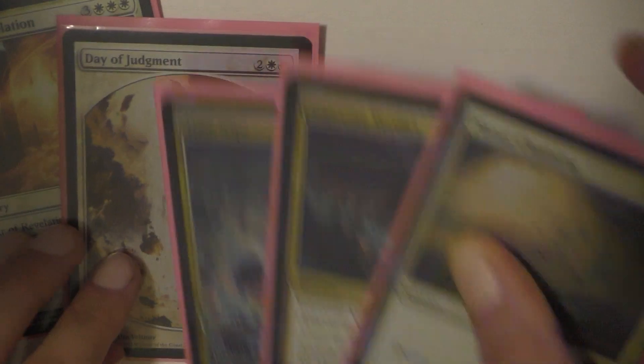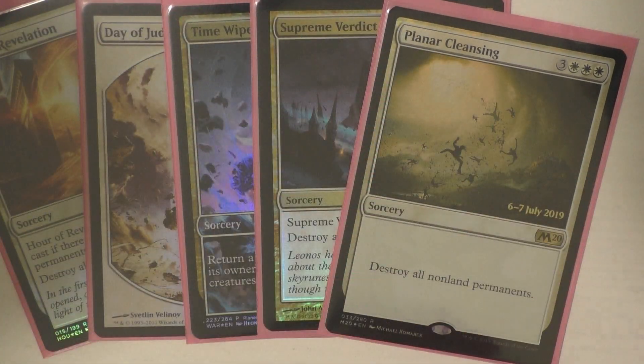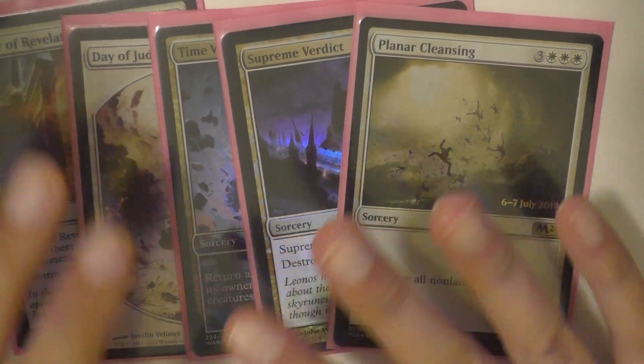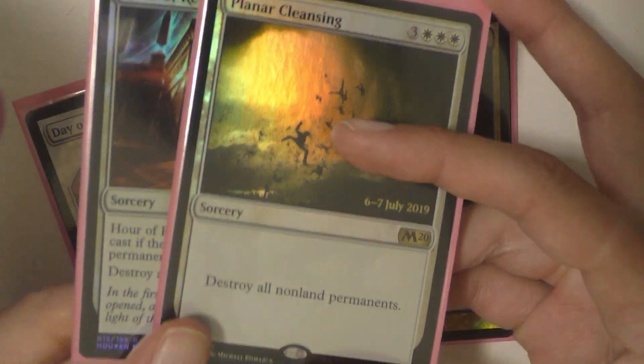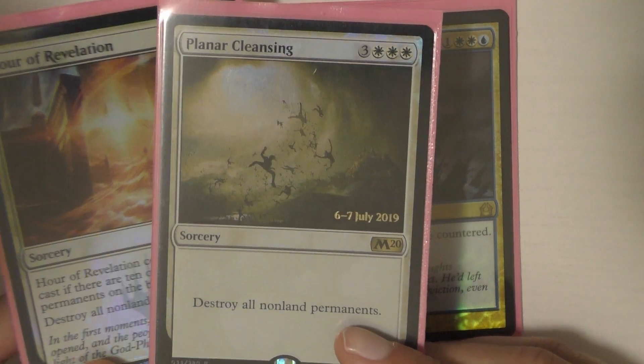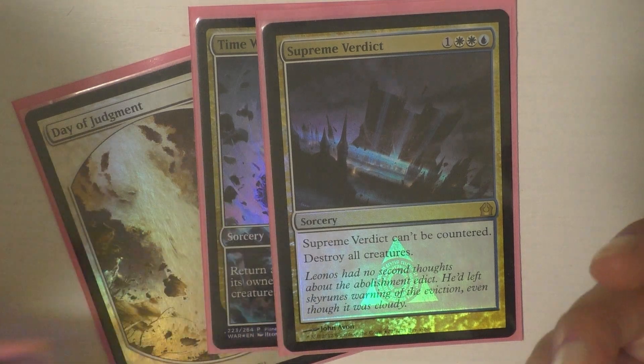Let's jump into sorceries. I have a couple of those — the majority of them are board wipes, and I'm just going to group them together because they all do really similar things. There is one I'll talk about a little bit differently, but I have a total of six board wipes. I've got Planar Cleansing and Hour of Revelation, which are very similar cards — for three or for six mana, you get to just destroy all permanents. Not a whole lot to say there; they're great.